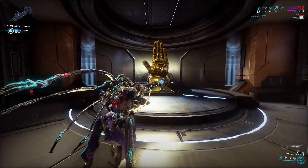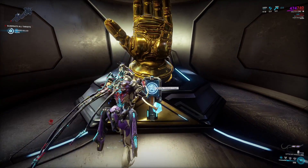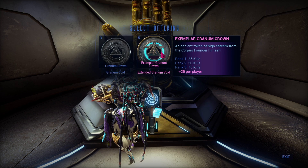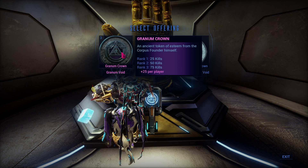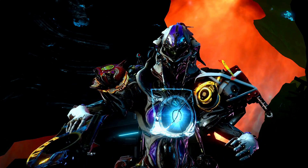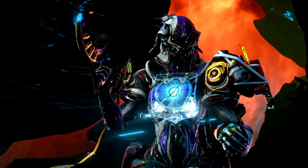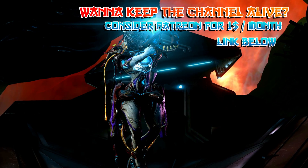Then locate the golden hand statue and talk to the hand. Now you are in the Granite Void. The objective is to kill as many of these adult caspers as possible within the given time. If you hit the mark, then you hit C Rotation and might get the part you need. Rinse and repeat this roughly 1659 times and I am sure you will have Protea ready to build by then. If you need a better guide on how to do Granite Void, then let me know in the comment section.